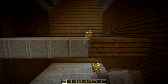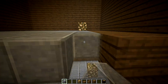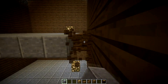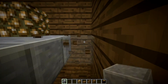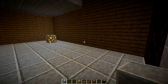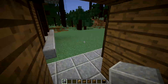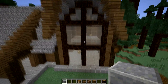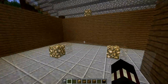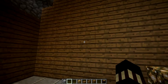We are almost done placing down the andesite to see what it looks like. Let's go outside and look at that. Yeah, let's keep the polished andesite for now and let's work on this back window.